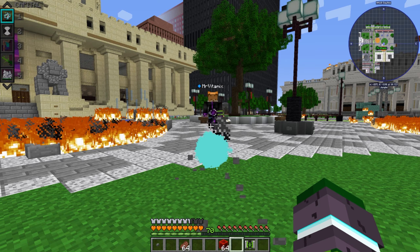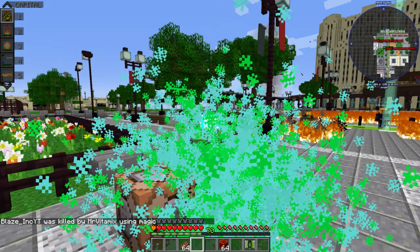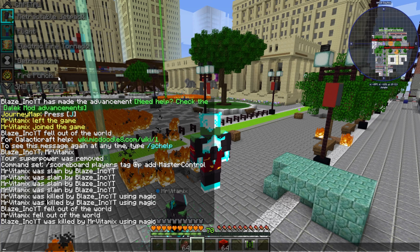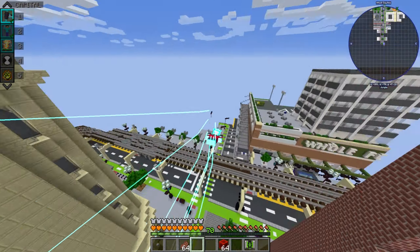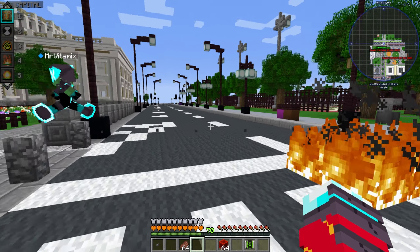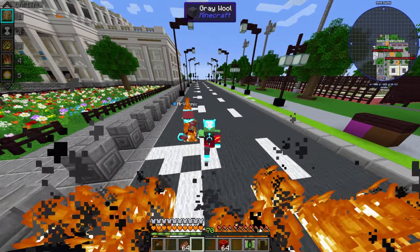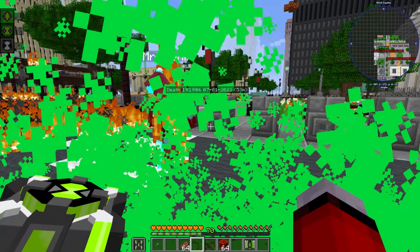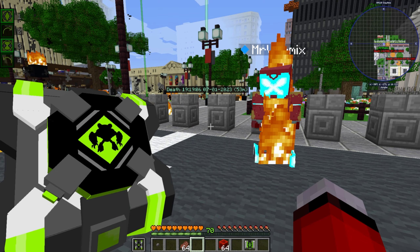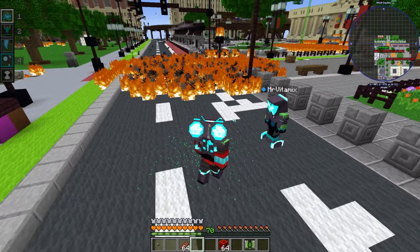I wonder what the enhanced version does. These omni-enhanced things look so weird — retractable jetpack, what the heck. Electric fire tornado — that's what it's called. Are they all just infused with electricity? Is it because of Shock Rock? This is enhanced Overflow.